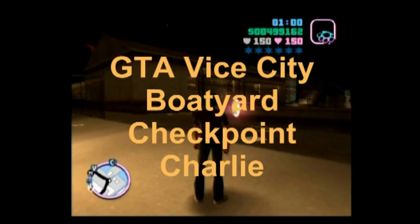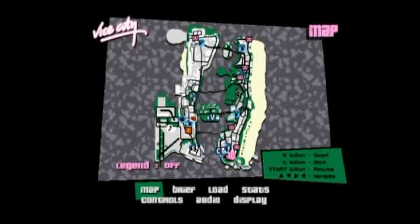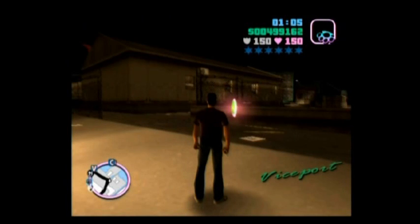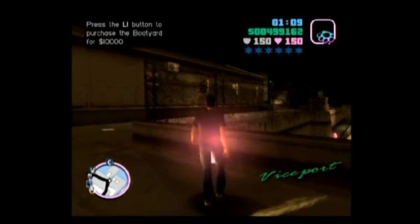Vice City — we're purchasing the boatyard and then doing the Checkpoint Charlie, which is the side mission you have to do to unlock the assets. We'll just go ahead and buy this and then get through the beginning cutscene with the two stoner dudes.